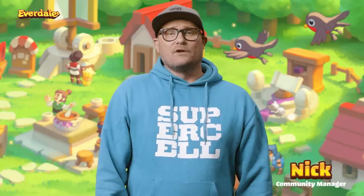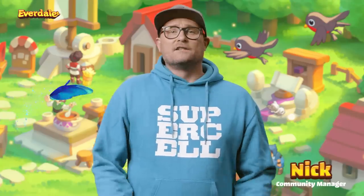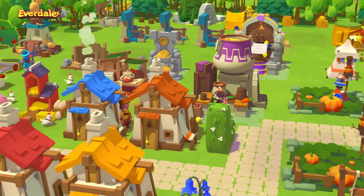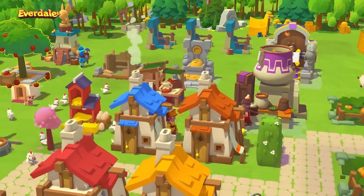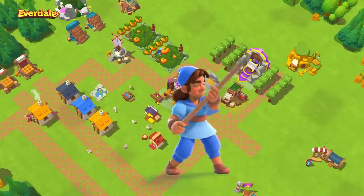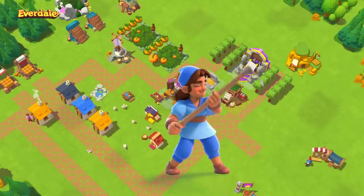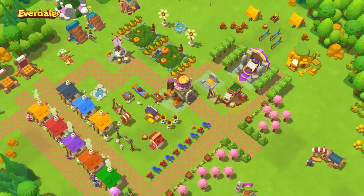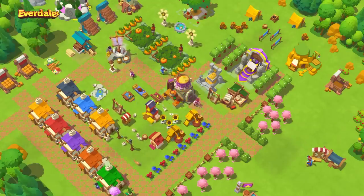My name is Nick and I'm the Community Manager and your guide to the adventure and fun of our latest game going into beta launch. Everdale is one of the latest games from Supercell's game studio right here in Helsinki. The game focuses on cooperative world building and is set in an all-new fantasy universe that is peaceful, relaxing and filled with enchantment. There are no wars or looting, just good vibes and friendly collaboration. This video will take you through how Everdale came about, its visual look and what to expect in its gameplay.